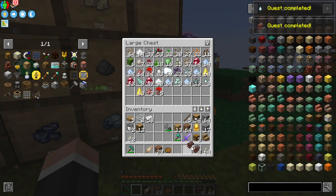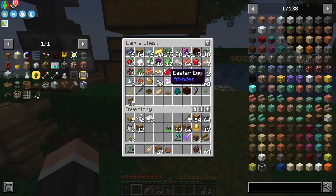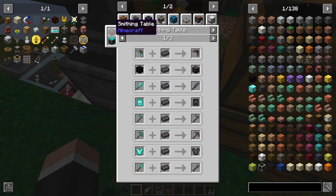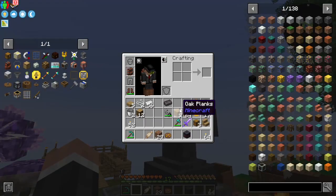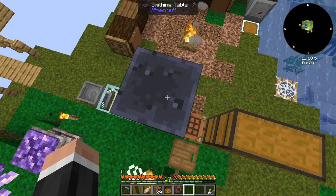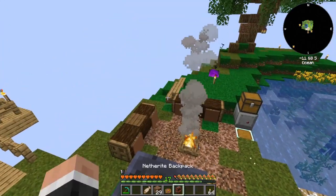Can I get some of you — yes! What is the thing called — smithing template? I can never remember. There we go. What I should be able to do now is upgrade this netherite backpack. That's my first one.